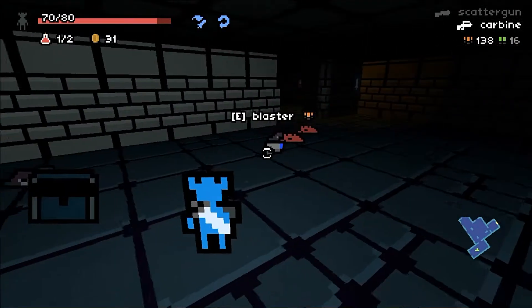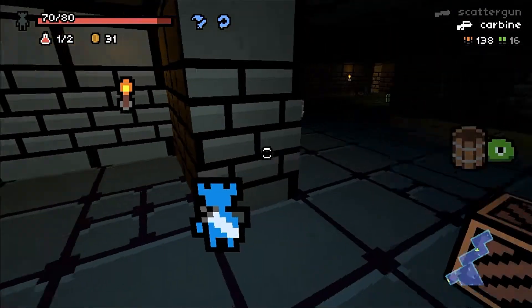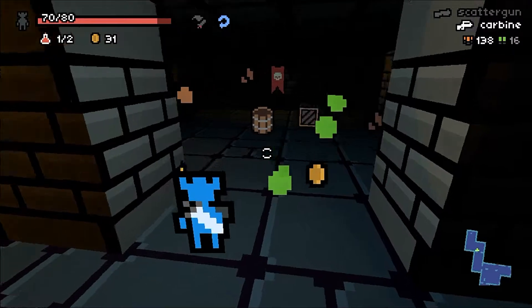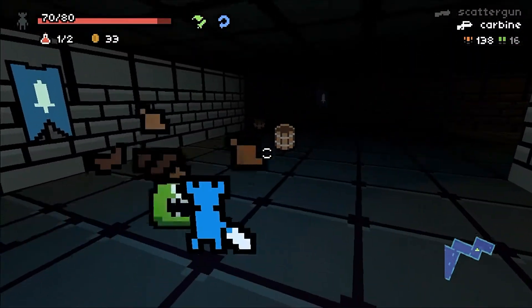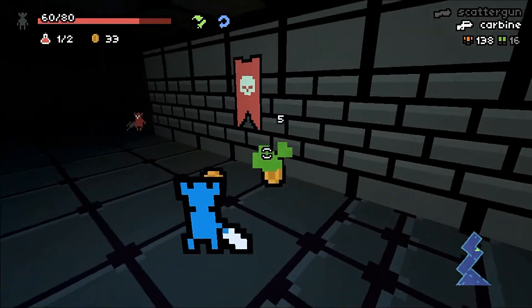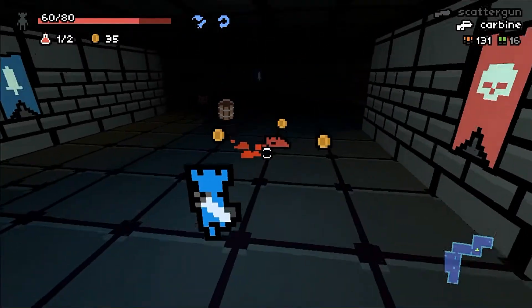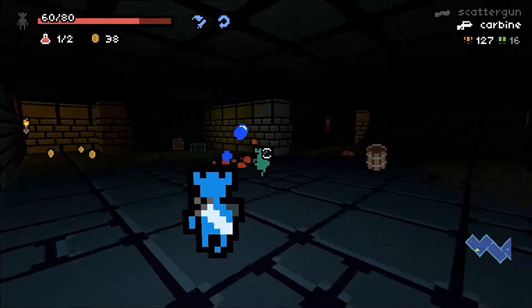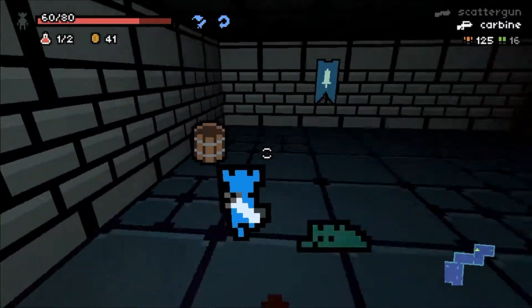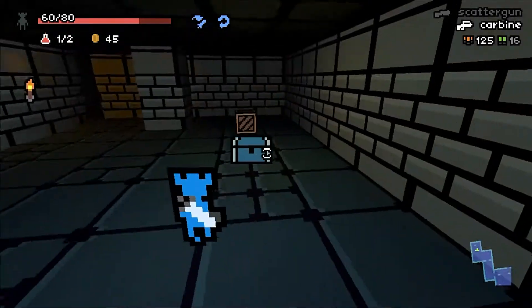Okay, so we're leaving our blaster. We got a scatter gun and a carbine — both decent guns. I don't know... ah, come on, I did it too early. Okay. There we go. I broke something. Ooh, close. You got close there. But you didn't.